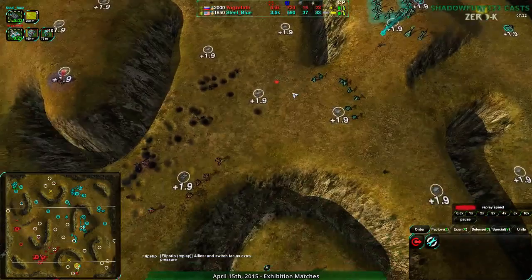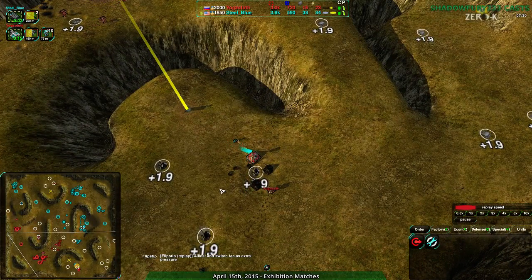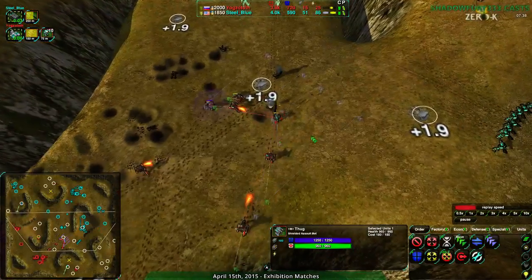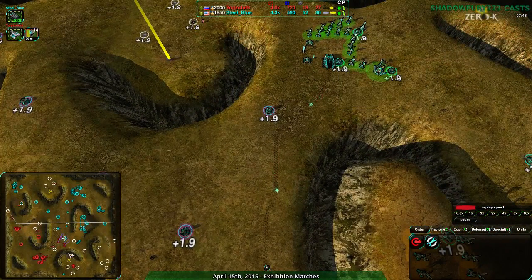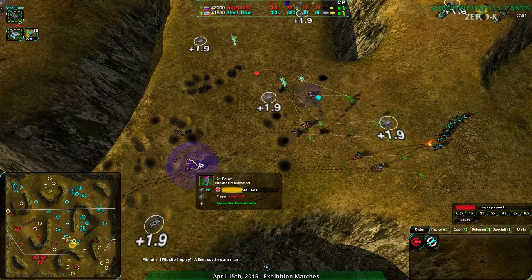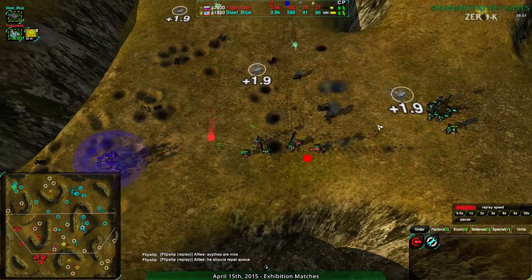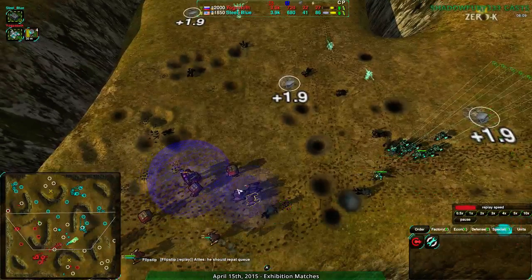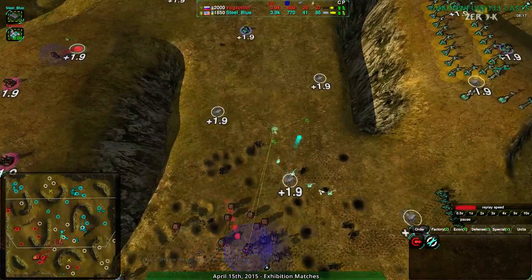At this point Steel Blue's naked expansions are just getting clothed in time — right as the guests arrive, whipping a shirt and pants on. That was a good use of radar, seeing the bandits coming in and building defenses exactly when needed. The last Solar Collector is going down. Steel Blue's only weakness right now is unit choice — the scythe makes sense with the felon, and it's very hard for rogues to deal with. The Rocko is applying pressure and forcing thugs to hold back, while the scythe does most of the work.